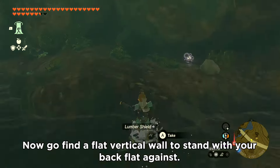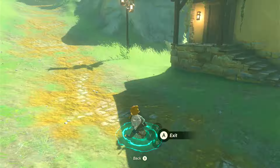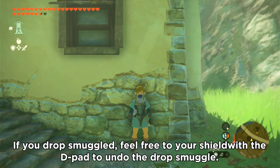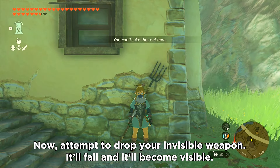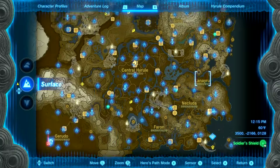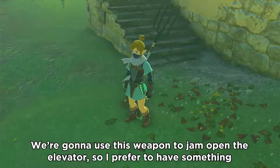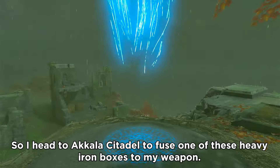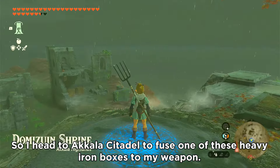Now go find a flat vertical wall to stand with your back flat against. If you drop smuggled, feel free to swap your shield with the d-pad to undo the drop smuggle. Now attempt to drop your invisible weapon — it'll fail and it'll become visible. We're going to use this weapon to jam open the elevator, so I prefer something with a little more heft than a skinny weapon, so I head to Akala Citadel to fuse one of these heavy iron boxes to my weapon.